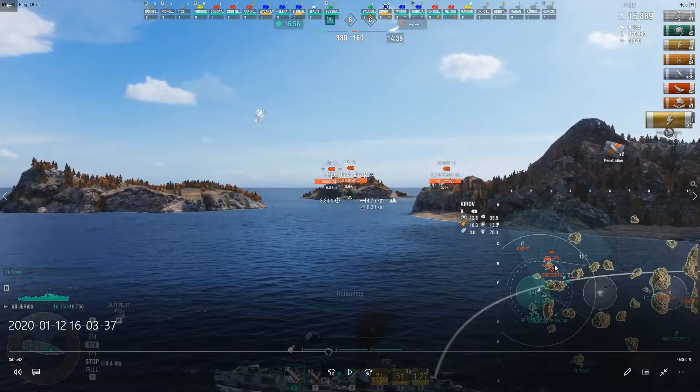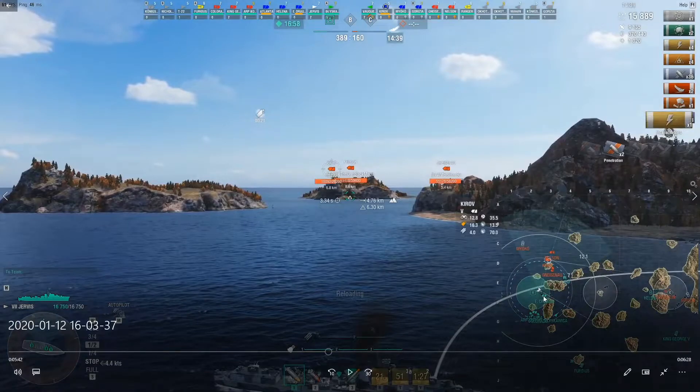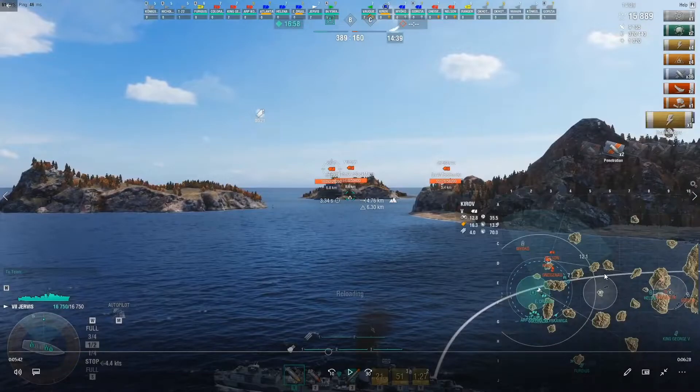Take a look at the flank — they're just in complete disarray. My team's pushing through. How this map frequently plays is teams will take one of the flanks and then push through into B-Cap. Once you get into B-Cap and into the islands on the opposing side, you kind of wall off the center of the map. You're going to see how I snake right around these islands, just shooting as I go. It makes it exceedingly difficult for an enemy ship to push through one of these choke points when you have a destroyer that can just knock the hell out of something with torpedoes.